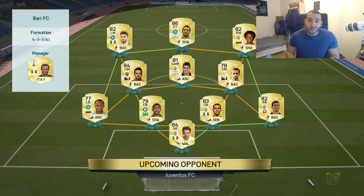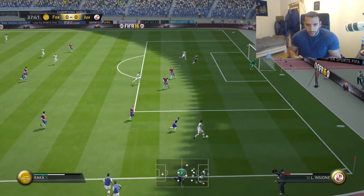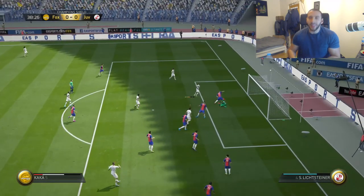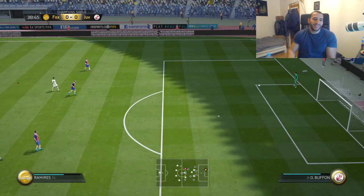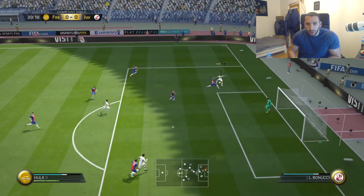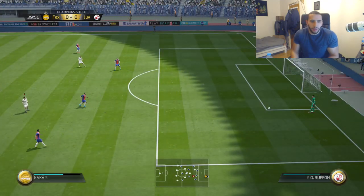Our second opponent has a Serie A team. Let's go Kakko. Kakko versus Insigne — let's hope Kakko gets fouled. Kakko with the finesse shot. Wow, how could that not be on target? I guess he was under a lot of pressure by the opponents. The cross — Kakko is there. What? Another miss? What's Kakko's finishing? We might have to check that.